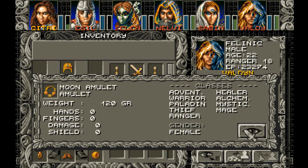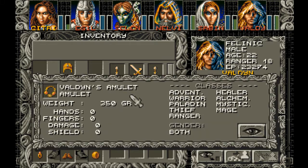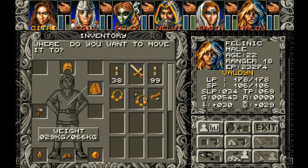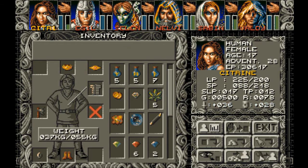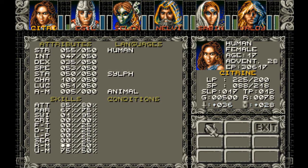Gender female. Well, you might be going without an amulet. Does this have gender male? Both — okay. So she was having plus 30, now she's going to have plus 25 use magic. Use magic 75, that's much better.